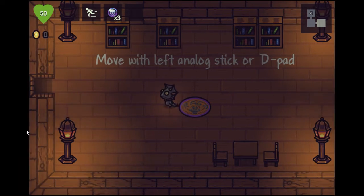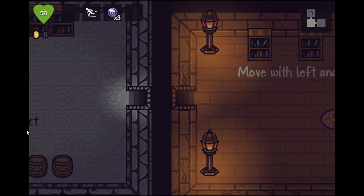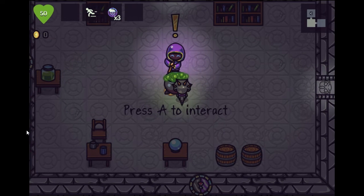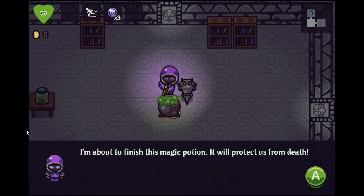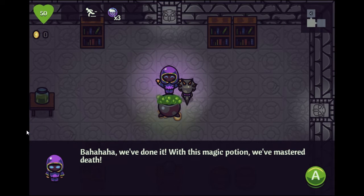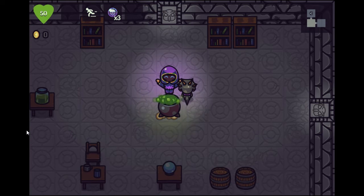Move with the left analog stick. Let's find out what the story is - press A to interact. So this is my wizard I assume. I'm about to finish this magic potion - it will protect us from death. We've done it! With the magic potion we've mastered death.